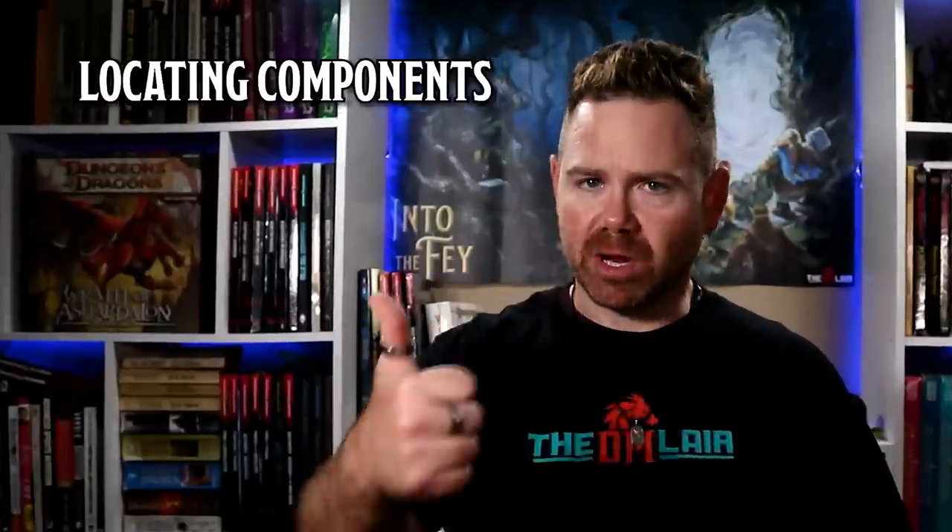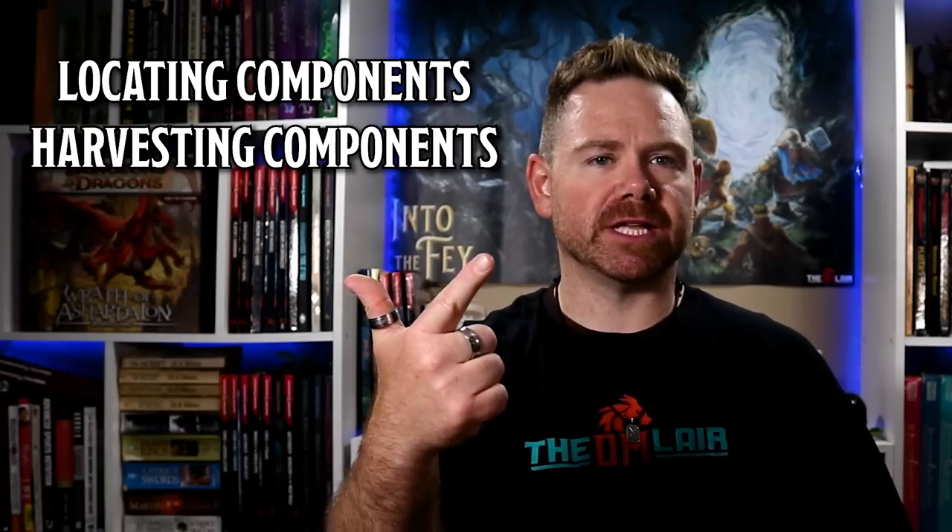This month, DM Lair patrons at the $15 and above tier will get this rule set included with their other patron benefits, but you can also pick it up on the DM Lair store if you'd like. In this video, I'm going to walk through the three basic steps of how this rule system works: locating components, harvesting components, and crafting cool stuff, so that if you want to use it in your own games, you can.